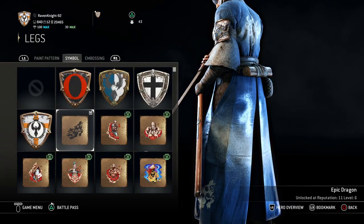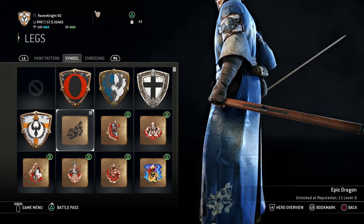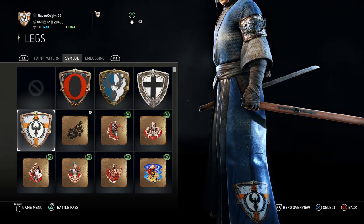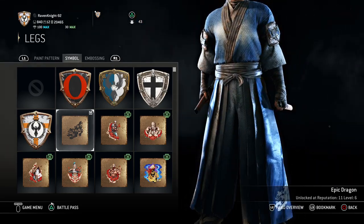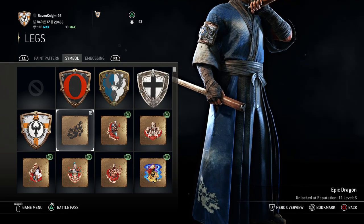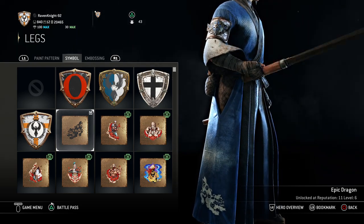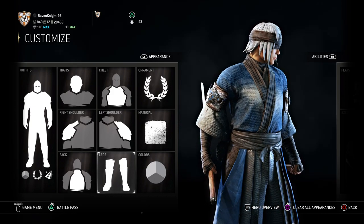For the legs symbol, I added Epic Dragon, which you get at Reputation 11 Level 6. You technically don't need it — you could go without it and make it look even more simple. But I thought I'd add a little bit of design, almost like Shojuro was sitting there saying, could you guys put something cool on it, like maybe a little dog or a dragon? So I thought it'd be nice if he added a little bit of personality to it — not a lot, but just a little.